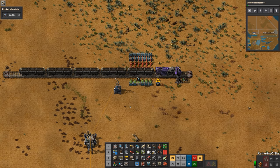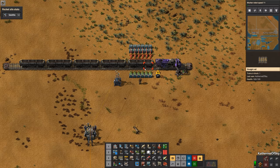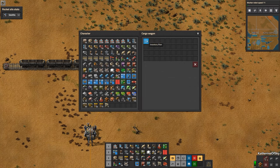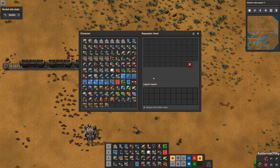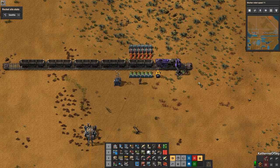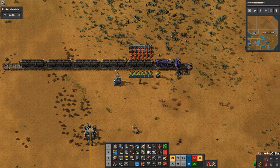You'll want to match the number in the requester chest to the quantity you have on the train. So for example, if we choose to have express transport belts and we want four stacks, we need to set the requester chest to have 400 of them requested. For items like belts, rails, furnaces, and miners, I split the quantities between several chests to speed up loading.